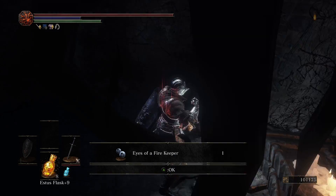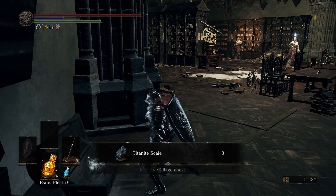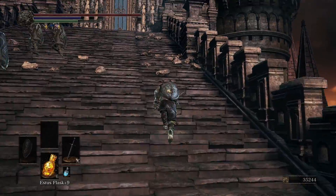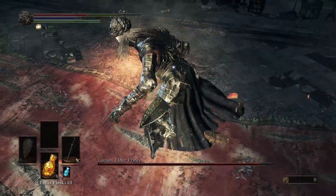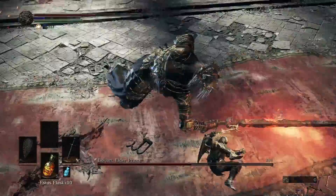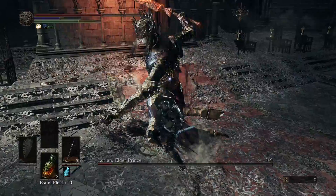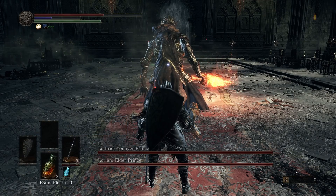From there we make a quick stop to take the Eyes of a Fire Keeper, then we go to the Grand Archives. This area is a bit harder than the previous ones, mostly because of the tight corridors where we are almost forced to fight enemies, but nothing we can't handle. After killing the three NPCs outside — who are just chilling in the sun waiting for someone to challenge them — we can run up some stairs and fight the Twin Princes. This fight is notoriously hard in these challenges because our attacks are really slow and they can punish us easily. In this case it was a bit easier than usual — thanks to the resin we deal a good amount of damage.